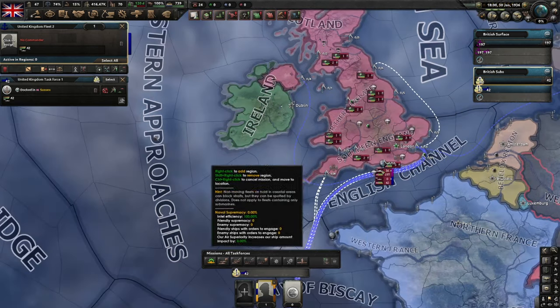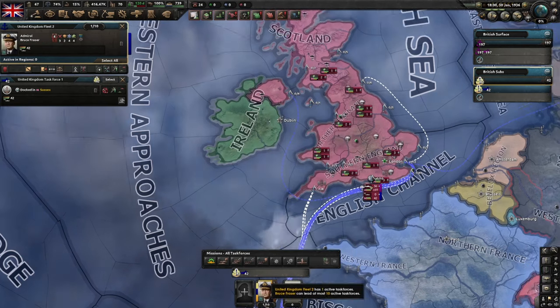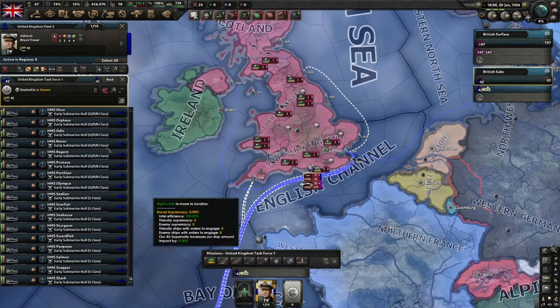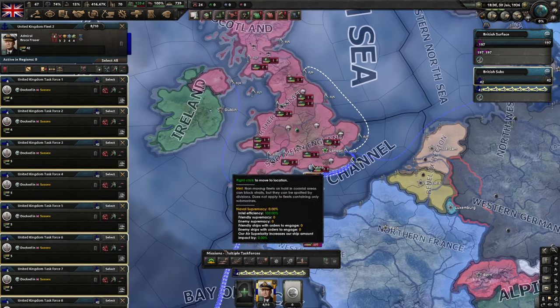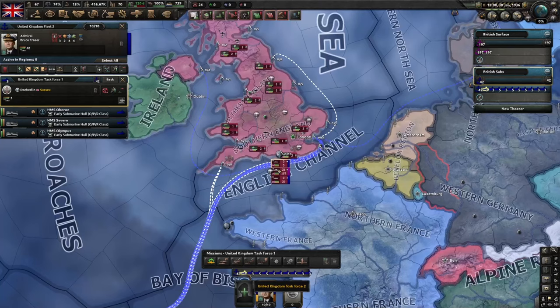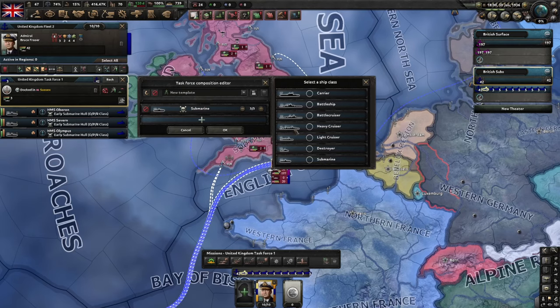Now this is where we start to automate things. Assign an admiral — it doesn't matter who — to this one. You can see that the amount of task forces they can command is 10. So what you're going to want to do is split these subs up into 10 task forces. Now just select the first one and click on this button here, which is the task force composition editor.